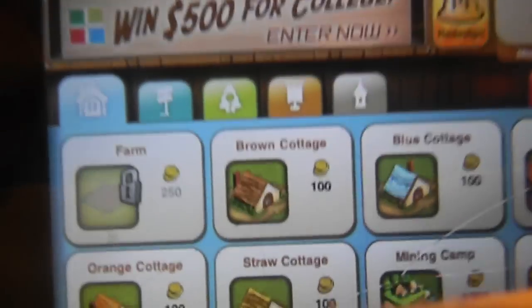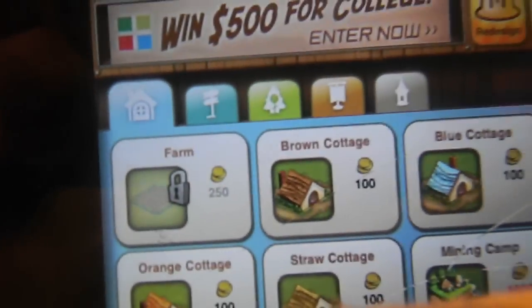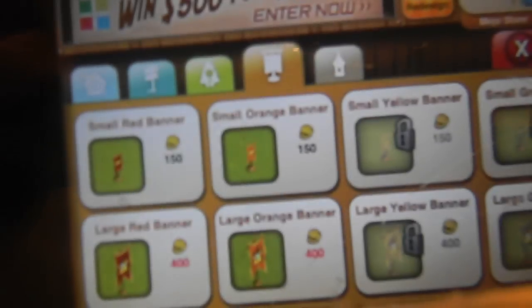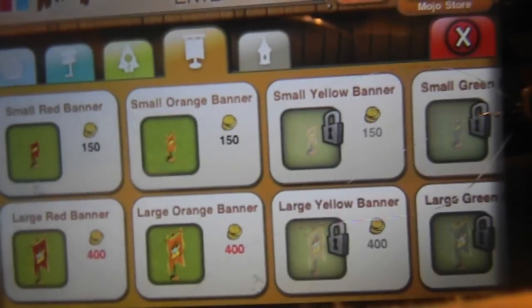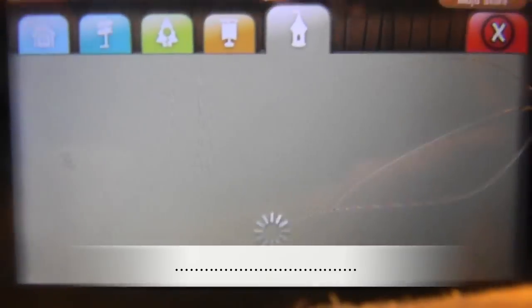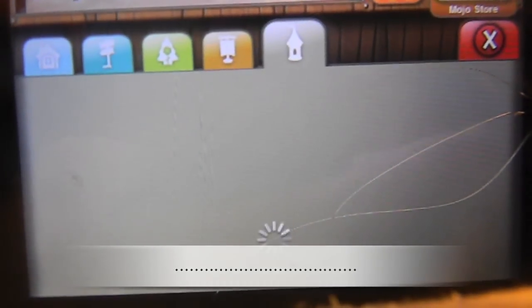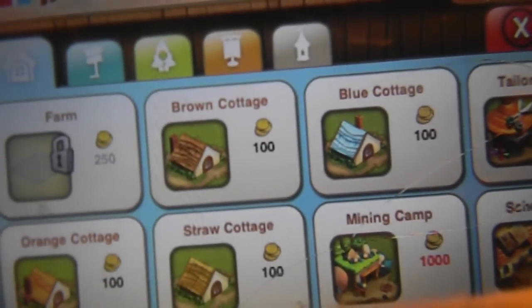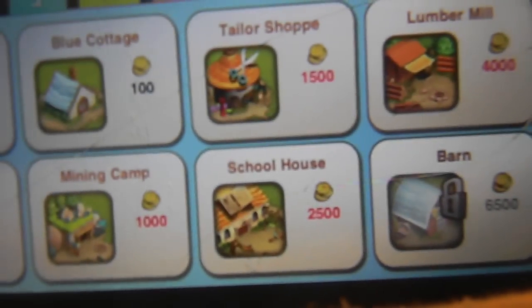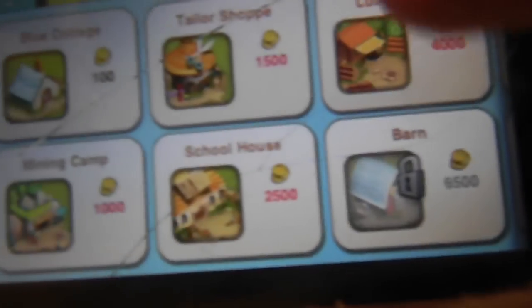Right here you get a few tabs: the buildings button, signs, trees, and roadways. There's also a tab for banners and stuff, and one to expand your land. There are fences, lamp posts, and other items you can buy. The main thing is the house, which lets you collect taxes — you can get the brown cottage, blue cottage, mining camp, schoolhouse, tailor shop, lumber mill, and more.